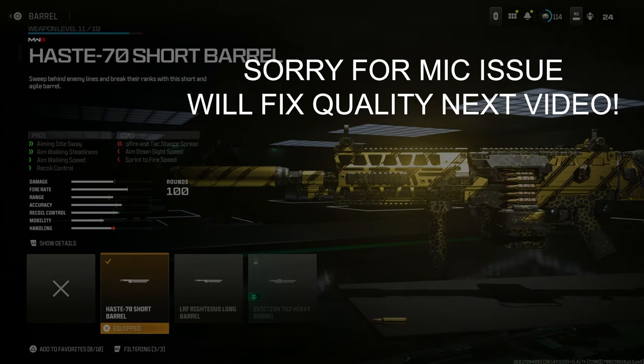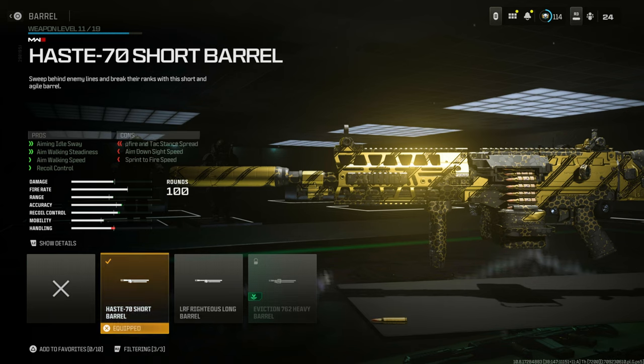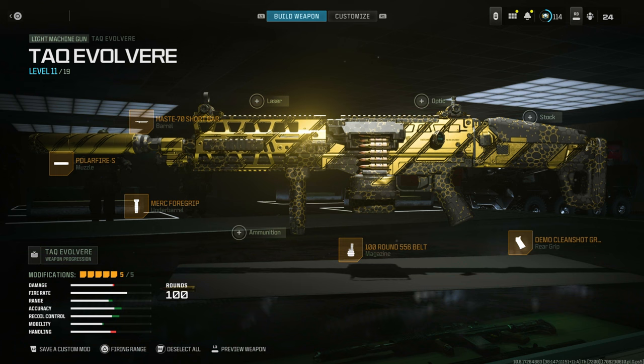For the barrel, you can choose the first or the second one, whichever you want. However, the first one — the Haze 70 short barrel — is going to make your handling a little bit better. If you go with the long barrel, your handling goes down quite a bit. So I suggest going for the Haze 70 short barrel.